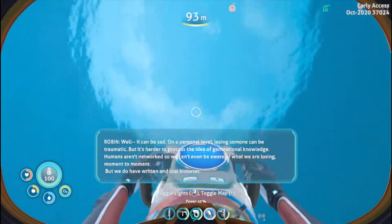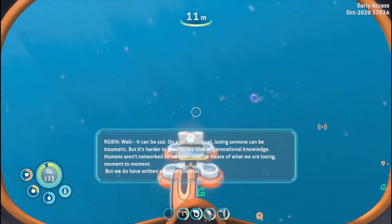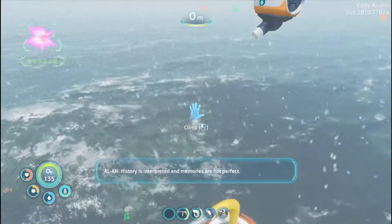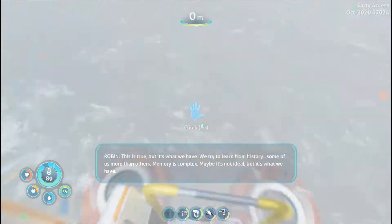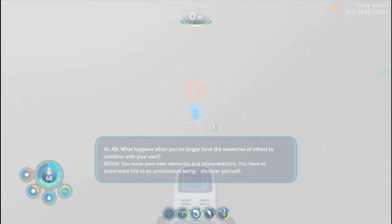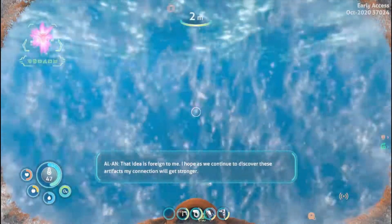Efficiency aside, does the loss of knowledge not create complications? Well, it can be sad on a personal level — losing someone can be traumatic. True, but it's harder to process the idea of generational knowledge. Humans aren't networked, so we can't even be aware of what we're losing moment by moment. But we do have written and oral history — exactly. We try to learn from history. Memory is complex, maybe it's not ideal but it's what we have. We make our own memories and interpretations — have to experience life as an autonomous being, discover yourself. That idea is foreign to me.